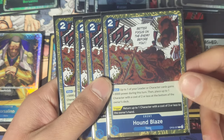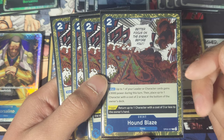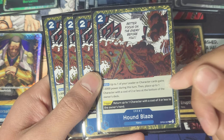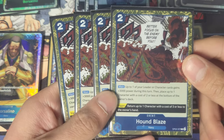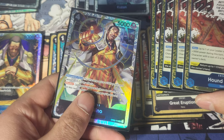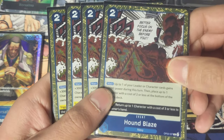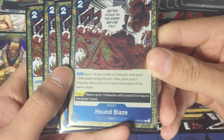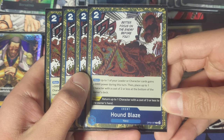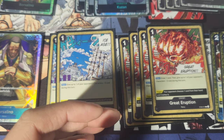Then we have Hound Blaze — this card is so good. For two cost, you give one of your leaders or characters 3,000 power, and then you can put one of your opponent's characters with a cost of two or less on the bottom of their deck. You have no clue how huge that is unless you've played this. You can just get rid of that indestructible guy. Borzolino does that too, but he doesn't give 3k power. This is an incredible card and a must-have in this deck — if you don't run it, you don't know what you're doing. It also has a trigger: return up to one character with a cost of three or less to their hand, which gets a blocker out of the way and helps you go for game.